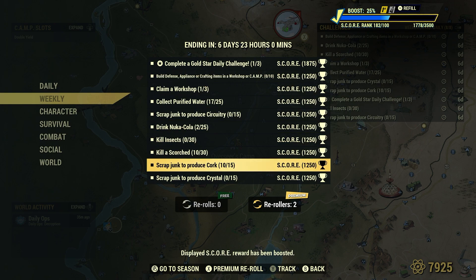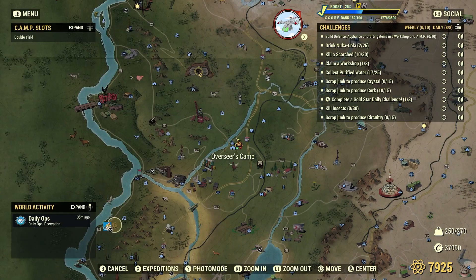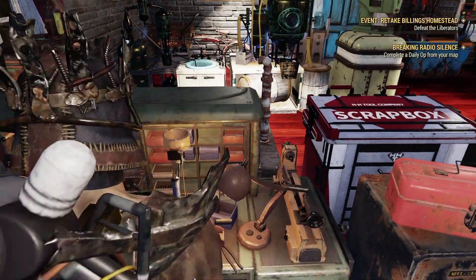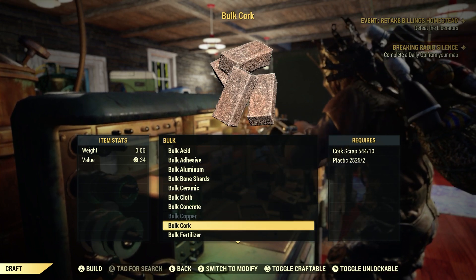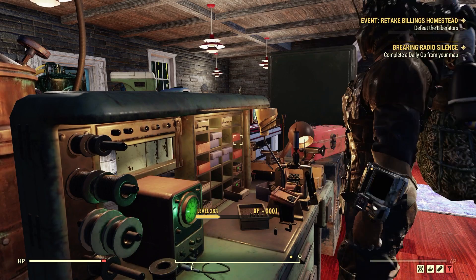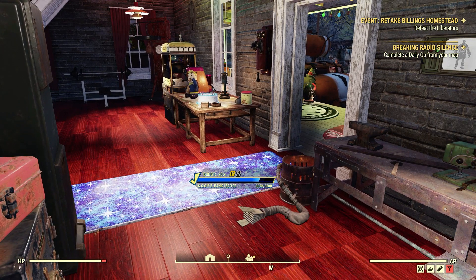Scrap junk to produce cork, 15. I would have done 10 of 15 already, as we did it in our daily challenge on Tuesday, March the 5th. We can bulk cork at the Tinker's workbench. Go to craft, then bulk cork — as long as you have 10 cork scrap and 2 plastic in your stash or scrap box, this method will work for you. Bulk just one, then scrap the bulk cork — just literally craft it. Done. Scrap junk to produce cork, 15 for 15. Just like that.